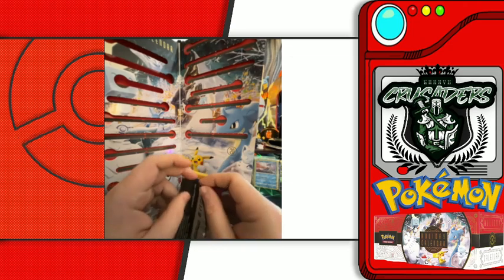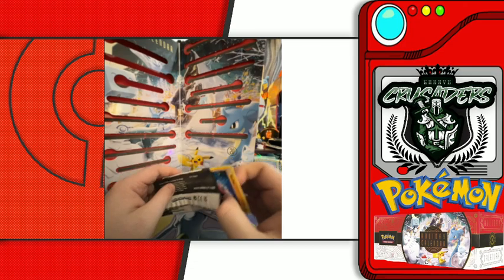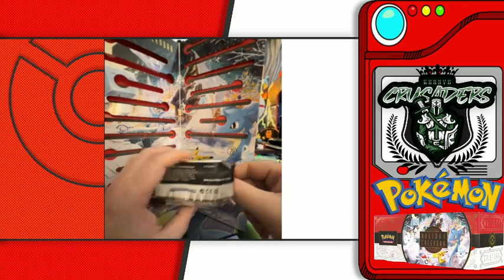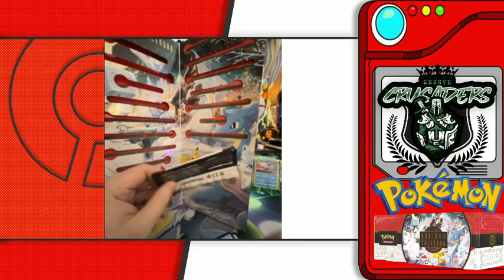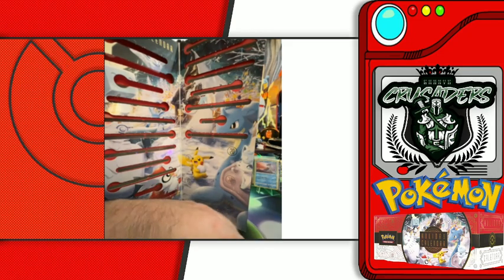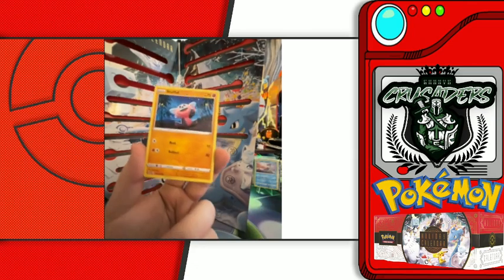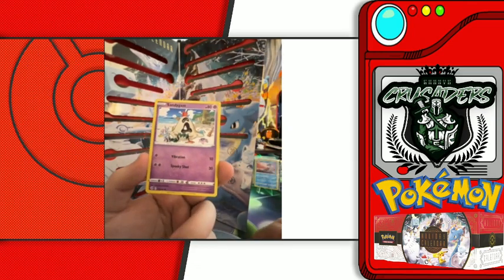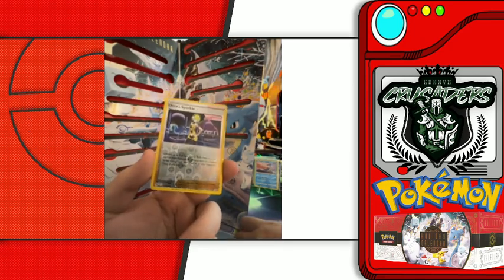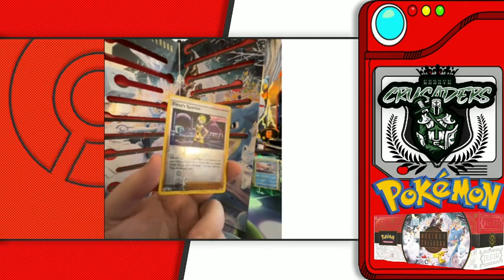Oh, you know what? The holo is in the back. Let's just go ahead. There's that little promo for the Fusion Strike stuff, and then all the other Pokemon stuff. For the Fusion Strike fun pack, we've got Stuffle, we've got Sandygast, and we've got a reverse holo Alesis Sparkle. Very cool card. I have always appreciated the holographic trainers for the reverse holos. Very neat.